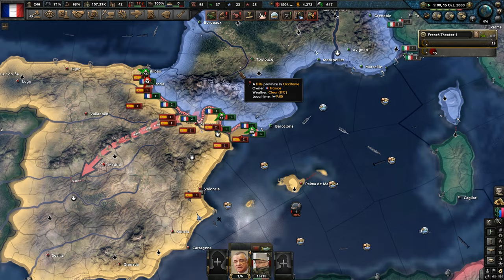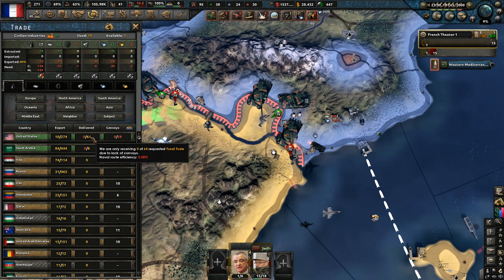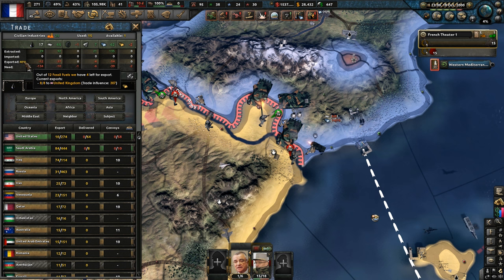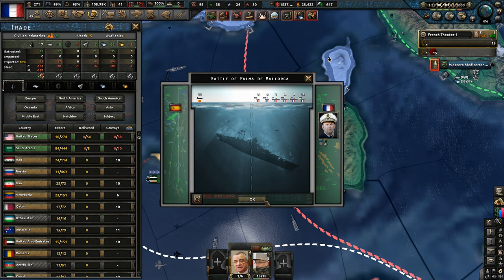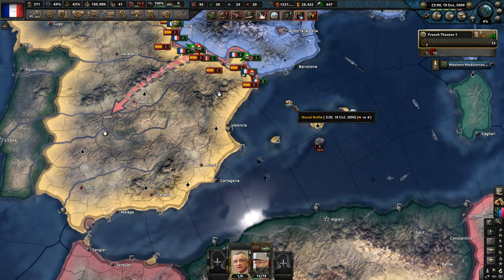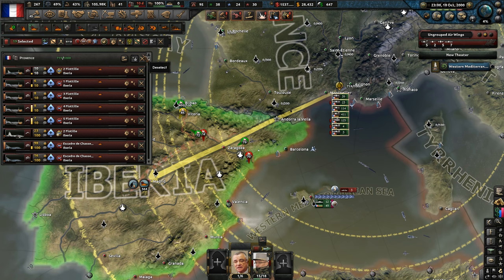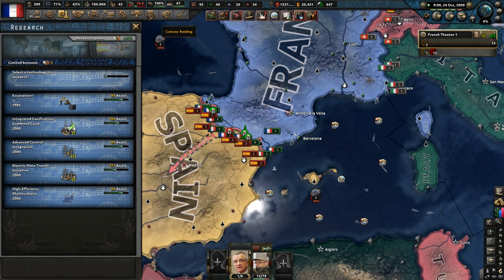Now we're getting into a really interesting situation — the Saudis cancelled their fuel export to us, and the Americans don't want to send us any more either. Yikes. I guess we ask Russia. Why can't we get any more? I guess it's our convoys getting hit. Oh, we've got an engagement here with their navy. We're very close to their capitulation — chipped away about 70% towards it. Even though we're importing a bunch, we just don't have enough convoys. We're going to be out of fuel.